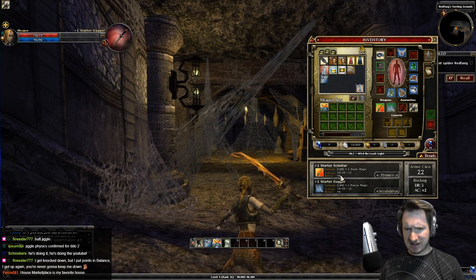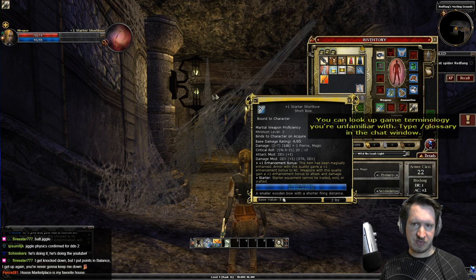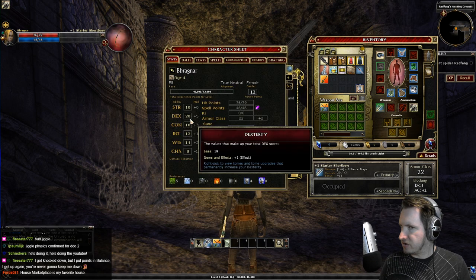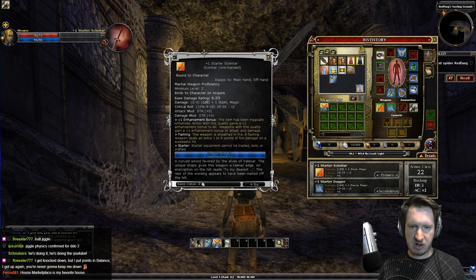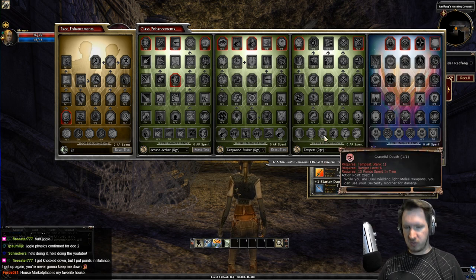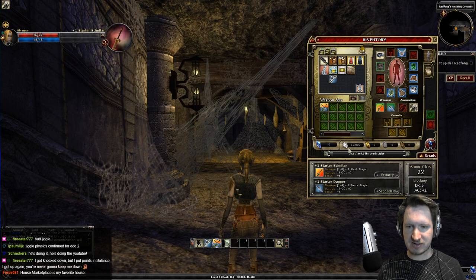You'll notice the bow gives a higher attack bonus (+13) compared to dual wielding (+6). That's because the attack and damage mod shows you the source — with a bow, dexterity drives both attack and damage, which is convenient since dex is your primary stat. However, melee weapons normally use strength for attack and damage. Rangers in the Tempest tree can work around this with Whirling Steel and Tempest to use dexterity to hit, and Graceful Death to use dexterity for damage — making you a full dex character for both bow and melee.